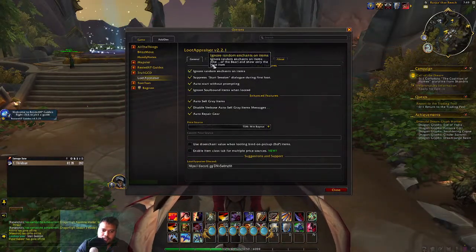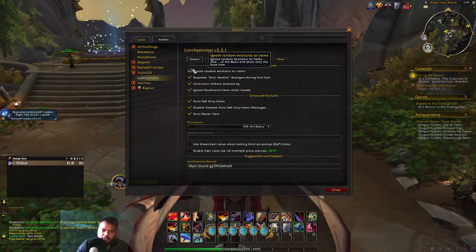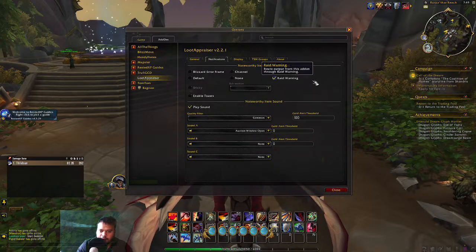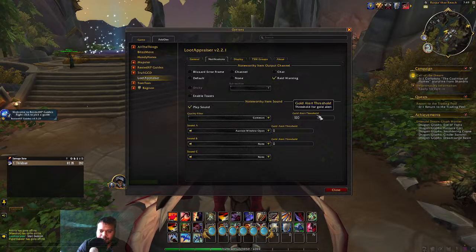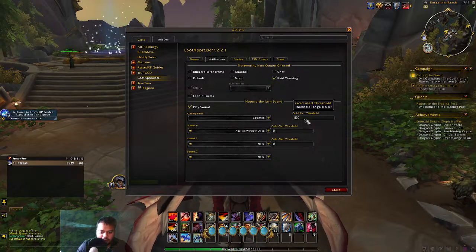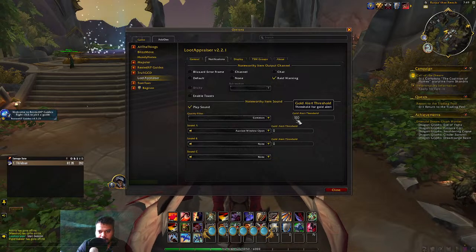Make sure you have the check marks on those options. In the Notification settings, enable Raid Warning and Play Sound. For the gold alert threshold, it initially comes set to 100 — it's better to set it to 500, because you don't want to get alerted for every 100 gold. A threshold of 500 is a better value for the alert.